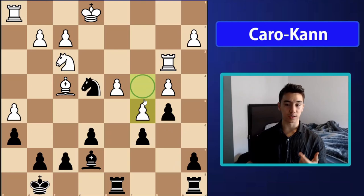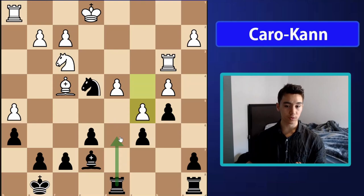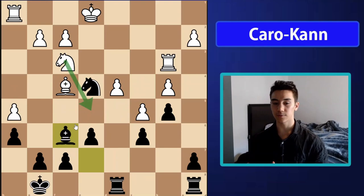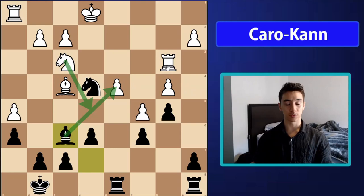The real idea of b5 is that we're forcing white to come forward with the c-pawn, which weakens the d5 square. This is a really important square in many Caro-Kann variations after b5 — a rook on d5 could attack the h5 pawn, a knight on d5 would attack the bishop, and there's tremendous potential. I play bishop f6 first to stop g5, and if white plays g5 I just snap it off, or I'm simply threatening to take the d4 pawn.